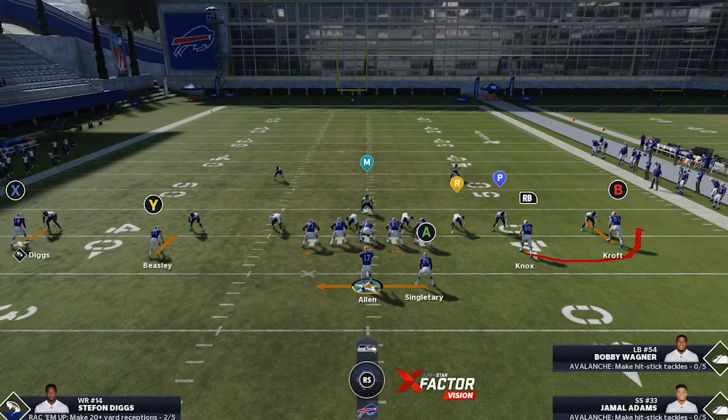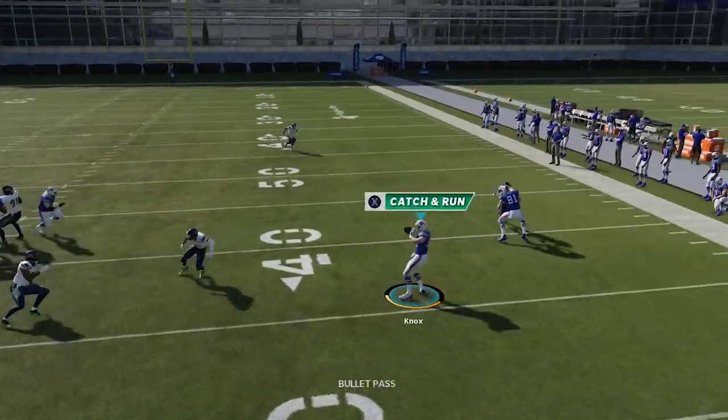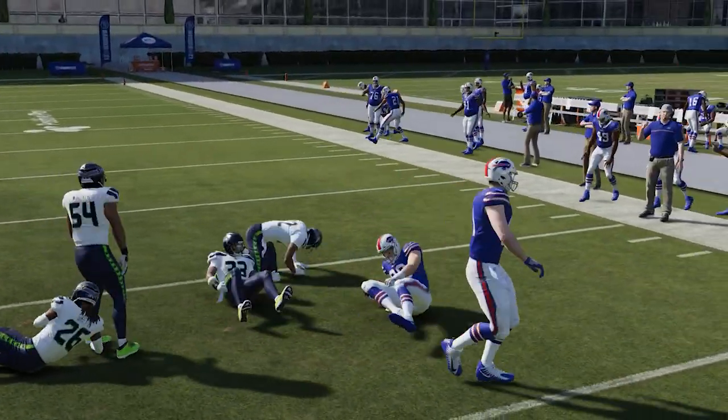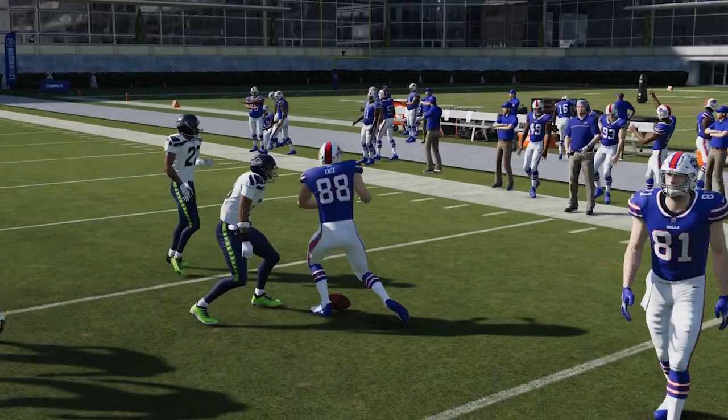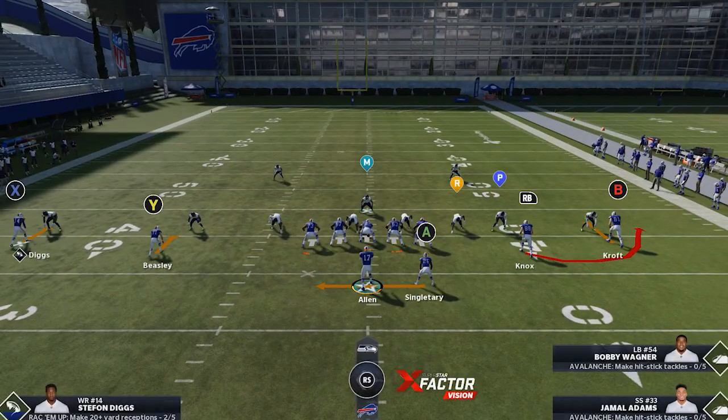The only way to stop this is to literally user it, or you can put the outside corner in a soft squat and sometimes it will play it. But other than that, nothing stops this. Madden definitely needs to patch this because this is not a real offense. I'm just out here showing you guys how to run it so I can expose it, and hopefully it gets patched.